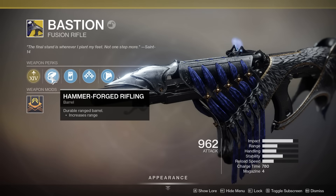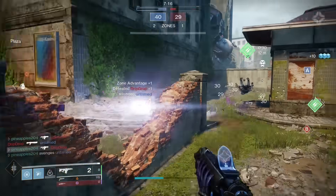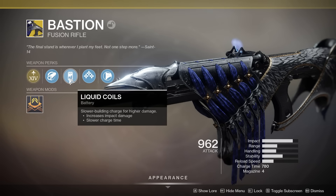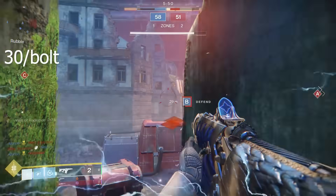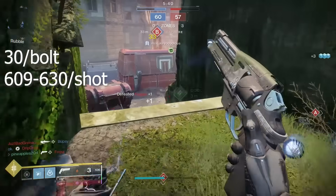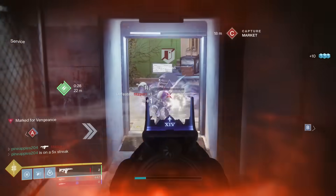Our barrel perk here is Hammerforged Rifling for that bump in range. It doesn't tack on as much range as something like Full Bore, but it doesn't hurt our handling or stability — it's just a nice little bump in range. It also comes with Liquid Coils, which increases the charge time from its original 740 to now 780, but simultaneously increases damage. Majority of the bolts hit 30 per bolt inside Crucible, and even if those numbers are rounded, we're talking about a total damage value if you land all three bursts being between 609 and 630. You can easily kill three max-resilience Guardians in a row with each consecutive burst.